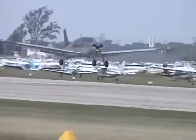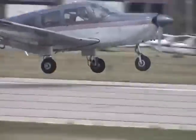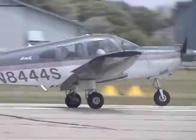Cherokee on final, you've got traffic, wing up right base heading to your right. The yellow tail dragger, start your right turn, angle it to the final — you've got a Cherokee just over the lake there, inbound straight in.